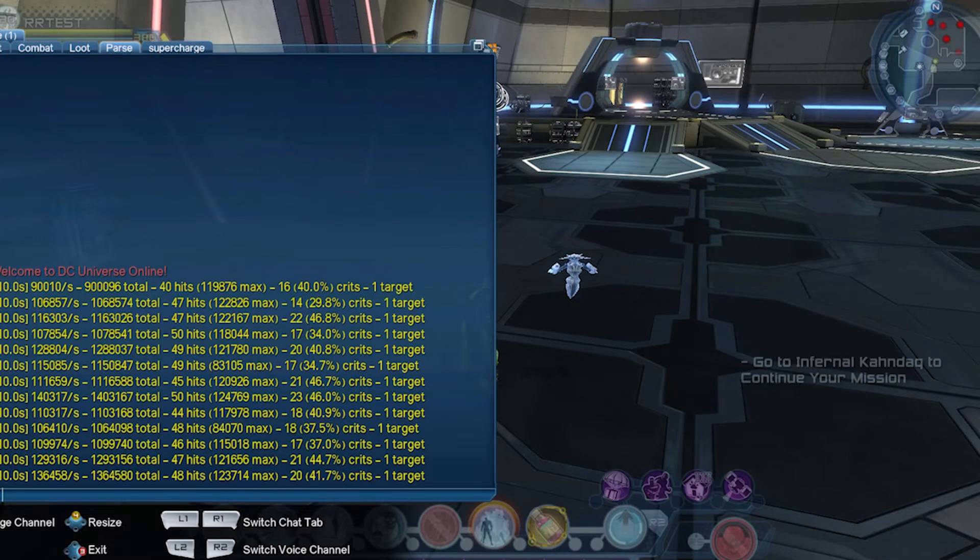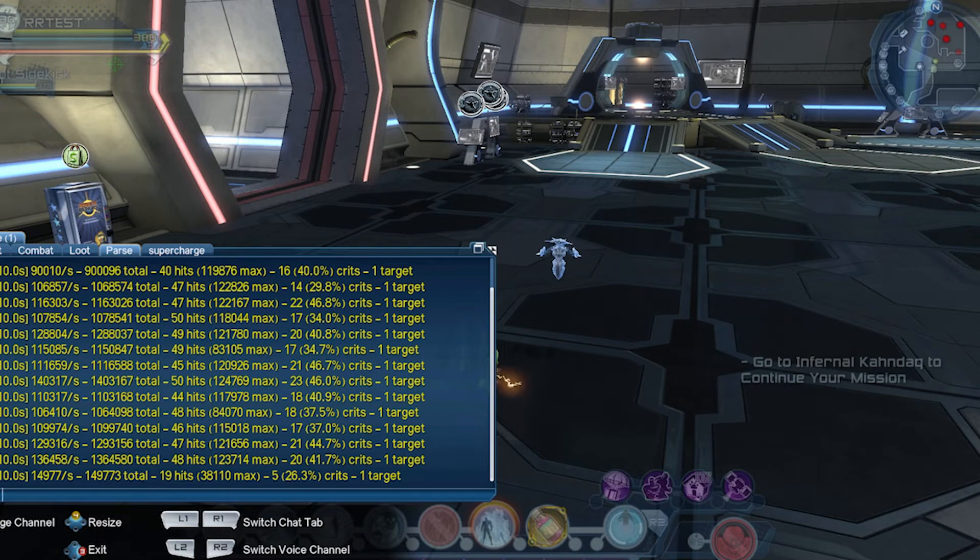Okay, so let's go ahead and start out with the bad — and that was the first parse. This is pretty normal considering your Strat has not started to proc, plus your robot sidekick doesn't really begin until a few seconds after you do, plus those DoTs aren't really rolling yet. But after that it shaped up really nice with a high of 140,317 and another one in there pretty close at 136,458. The loadout looks to live right around the 110 to 115 thousand range with some nice spikes, but no dips really to speak of.